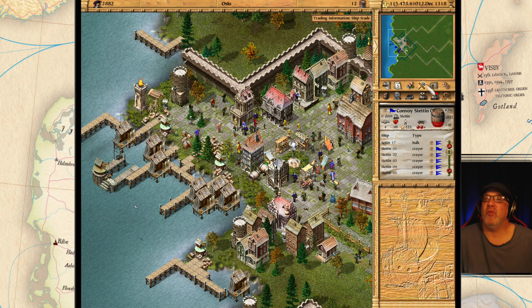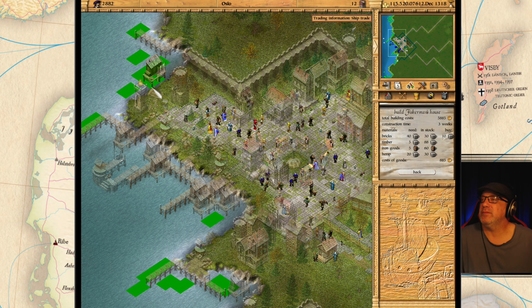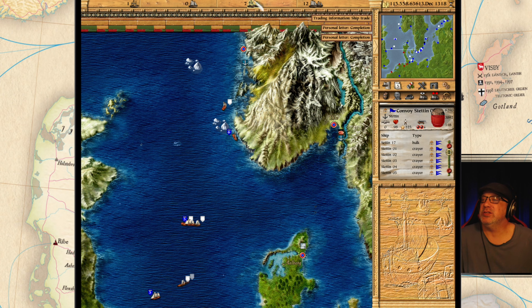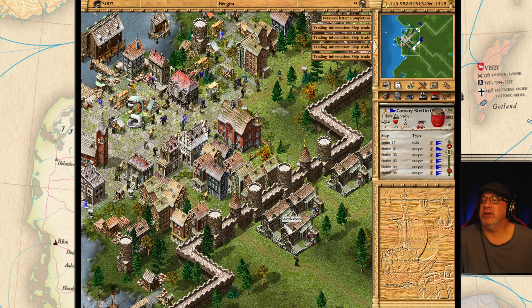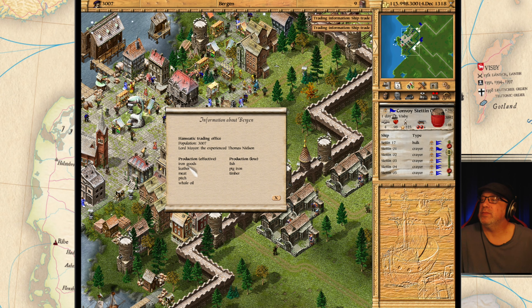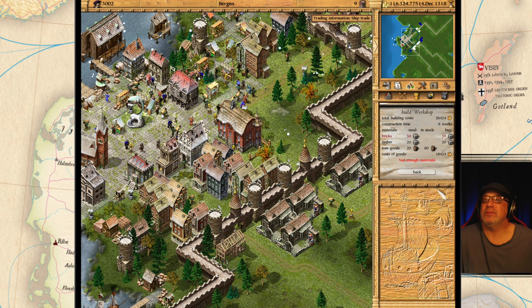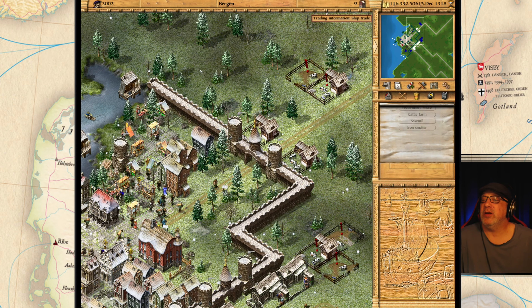We need some more whale oil, I believe. Let's do the fishing lodges here — let's do one there. How are we doing for housing here? We're doing all right. Oh, we got some icebergs happening. Bergen — what were we doing here? We were doing iron goods. They are looking pretty good — iron goods and pig iron here. Nice.